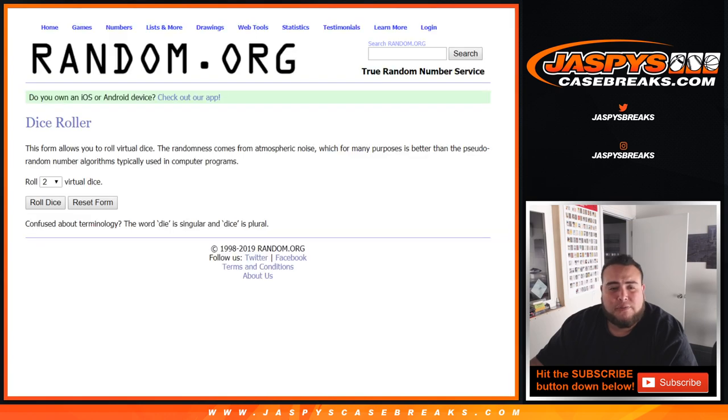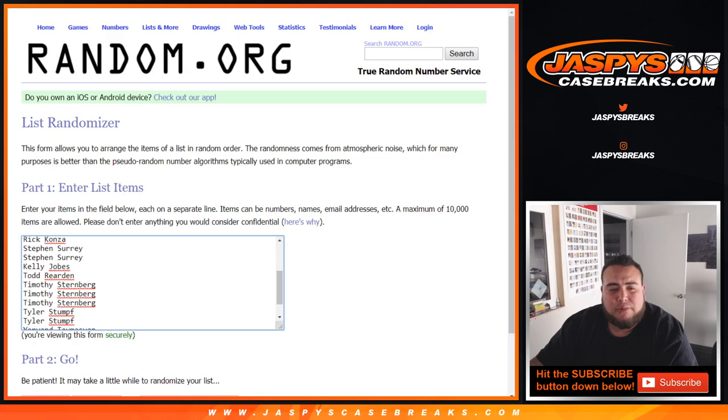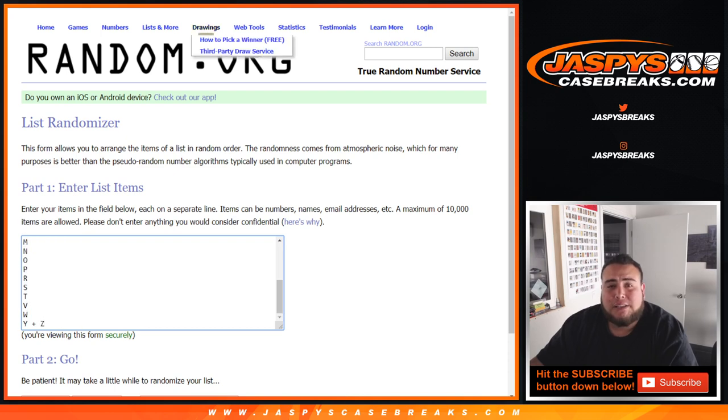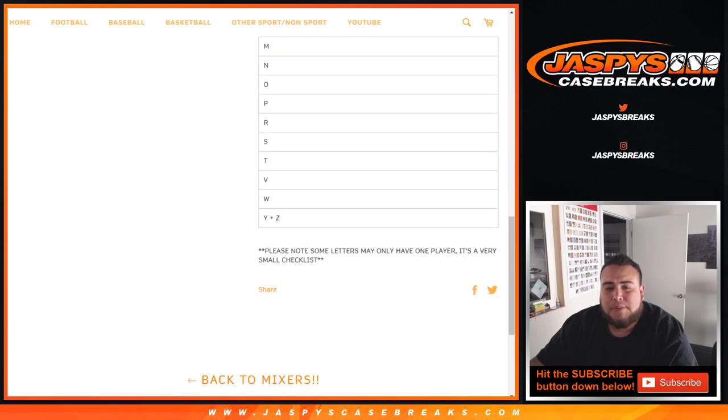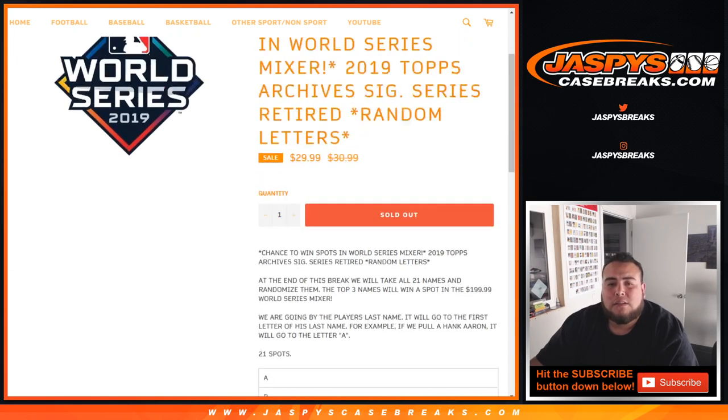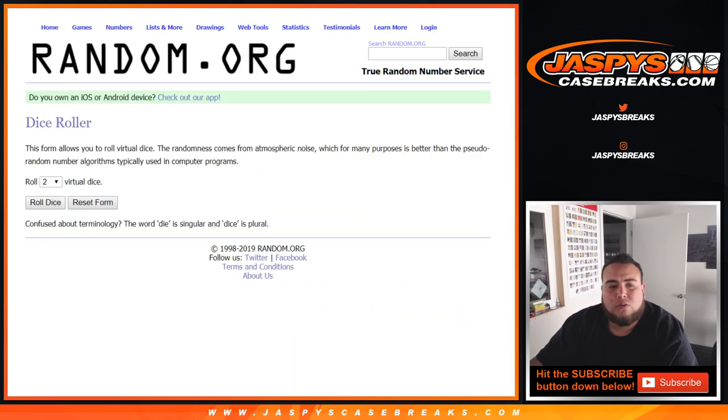So let's do the break first. The dice roller — this customer is from Chris all the way down to Cole, and then down to the Y, V, Z combo spot, all the way right here. Just copy and paste that. Please note some letters may only have one player — it's a very small checklist. All right, let's roll the dice.